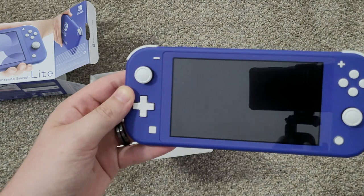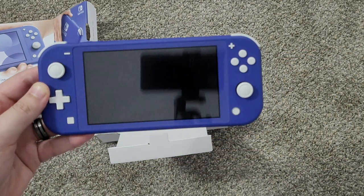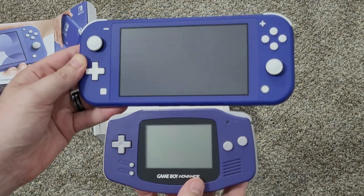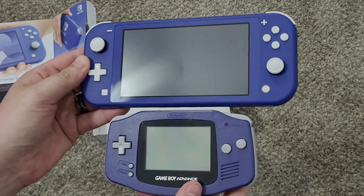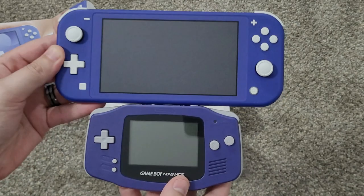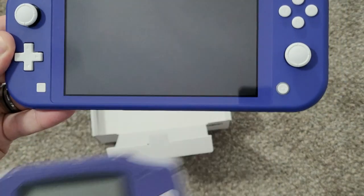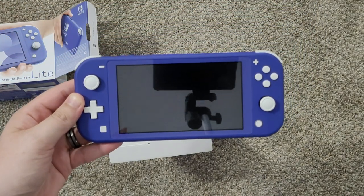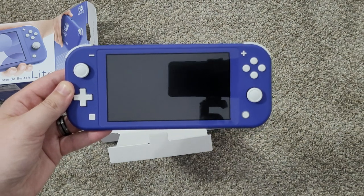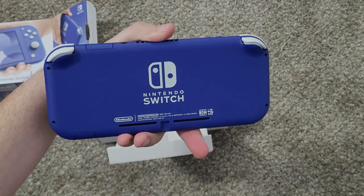I grabbed the indigo Game Boy Advance from right near me — if you guys remember that. Let's compare. The indigo is a bit more purple, while this Switch Lite is a bit more blue. But they are very similar. So calling this a blue — okay, but it's very close to indigo. I do like this color quite a bit.